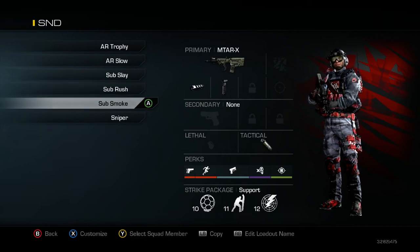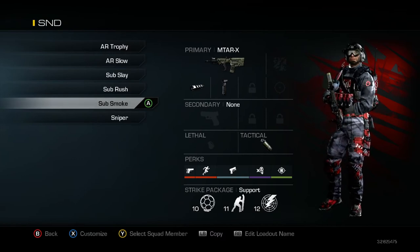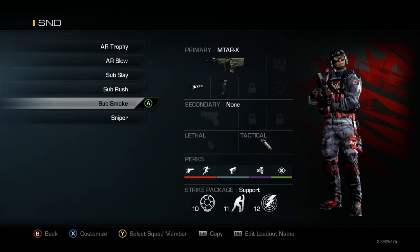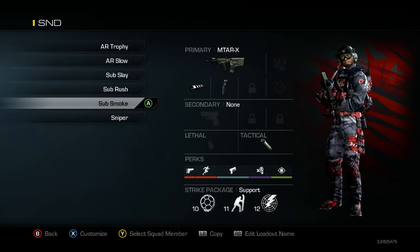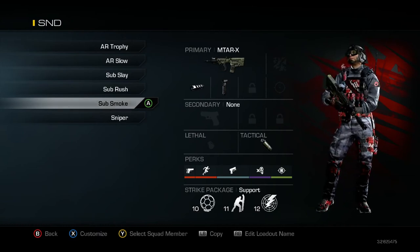My next one is my Submachine Gun Smoke class. This one is for if I want to try a sneaky move, or if I want to be the bomb planter, because I like throwing smokes down on the bombs when I'm planting. I generally won't be planting because I'm not playing OBJ in this game right now. I've also got Ready Up on this class.